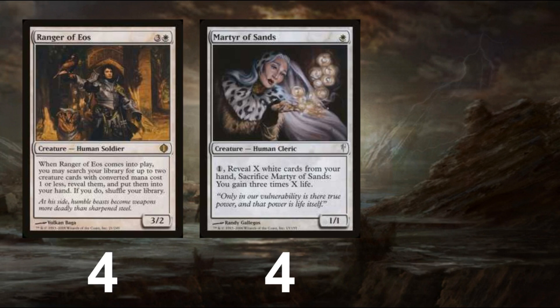Martyr of Sands lets us sacrifice herself to reveal cards from our hand and gain 3 life for every white card revealed. Keeping cards in hand for her is important, and with Ranger of Eos and a few other pieces, this is pretty easy to accomplish in the early stages.